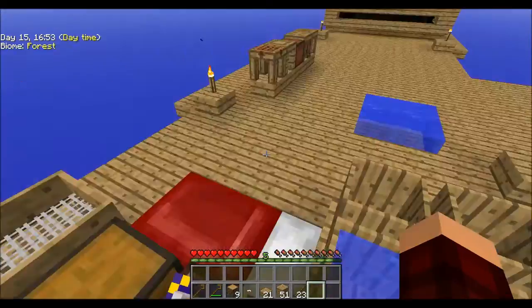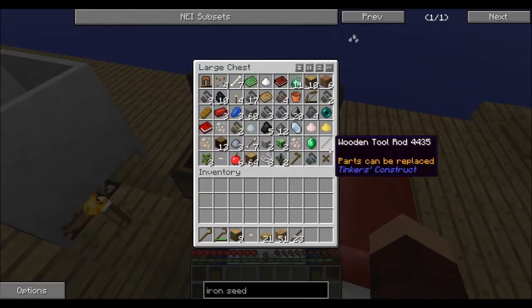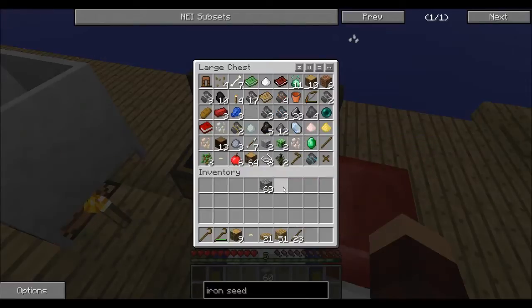I ended up taking a hammer and sitting in front of the cobblestone generator, using the hammer to smash the cobble and collect it as gravel. I had two wood hammers and went through both completely - that got me 60 gravel from one and 60 from the other. I sifted about 50 pieces of gravel and just got 60 more here. You can see I got a whole bunch of good stuff from the sand sifting too.